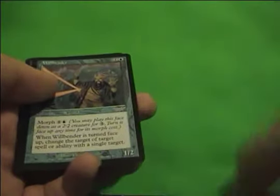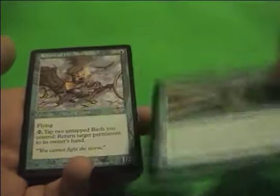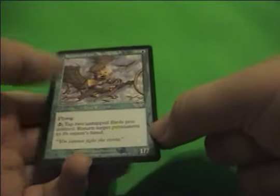Gempalm Sorcerer, Branchsnap Lorian, Willbender — oh my god, yes! I got a Willbender, that is totally awesome. And Keeper of the Nine Gales. He's pretty good.